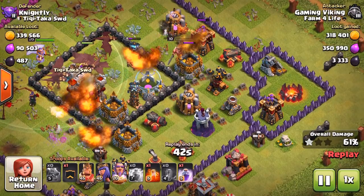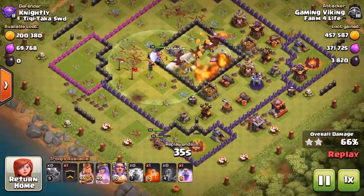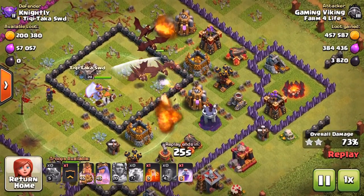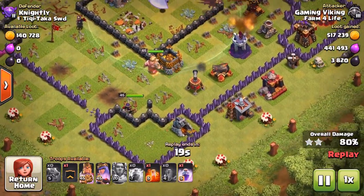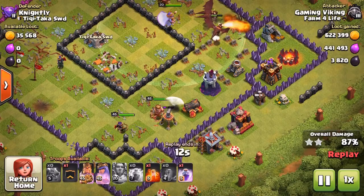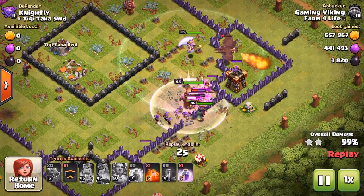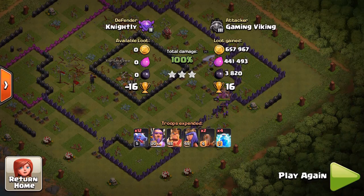We do have one dragon in the clan castle. We're doing very well — I sent in my heroes to take care of the air defense on the left side as well as the air sweeper, which was causing trouble for the dragons. We've still got tons of dragons left — about five. I used the warden ability to keep them alive even longer. The heroes took care of the air defense and the air sweeper, and now the dragons took care of the last air defense. We've got the wizard tower and the cannon tower — we know we've got this raid for sure, three stars.